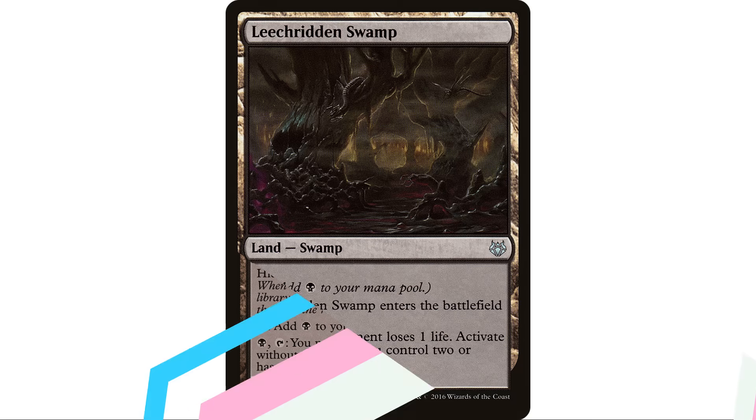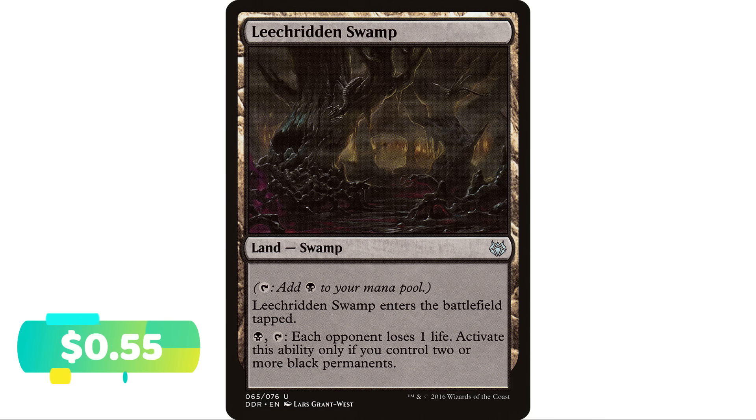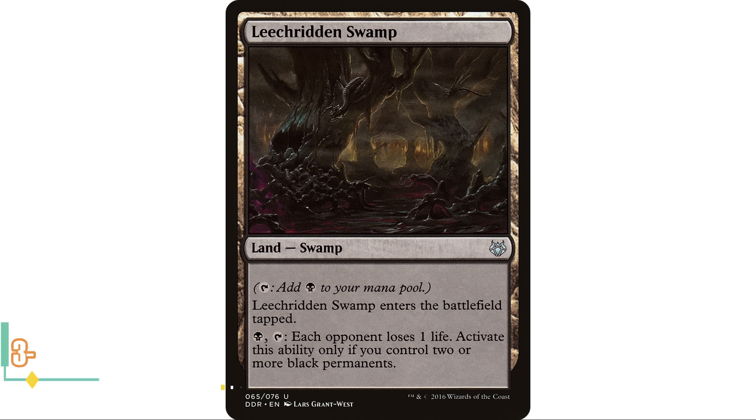Next up, Leech-Ridden Swamp — and this one is actually a swamp, so if you have anything that goes and looks for swamps it can grab this. It also taps for black mana. It enters the battlefield tapped and you can pay black and tap — each opponent loses one life, activated only if you control two or more black permanents. Controlling two black permanents is not difficult, especially in a mono black deck. Each opponent loses one life is something, and if you've got room in your deck for something like this it's definitely worth throwing in.